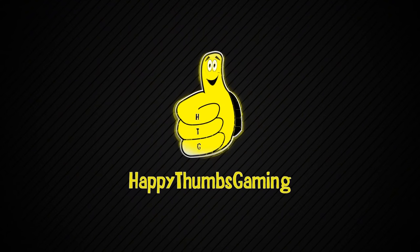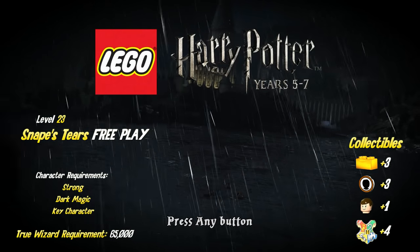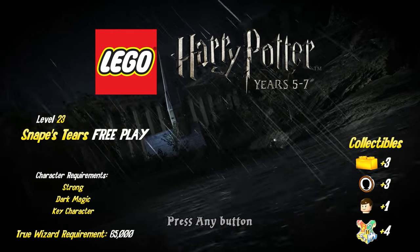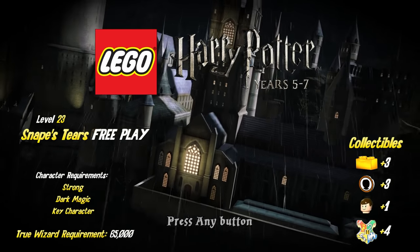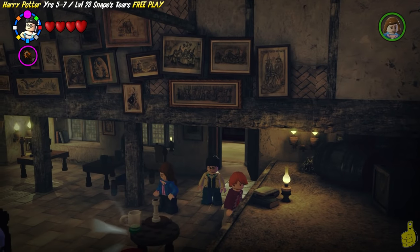Happy Thumbs Gaming. Hey, it's Brian with Happy Thumbs Gaming, and we've got another Lego Harry Potter Years 5 through 7 video for you. This one is level 23, Snape's Tears Free Play. We know we should all be sad because this is a tragic moment in the movie and book series. However, there's plenty of room for excitement as we are in the home stretch.